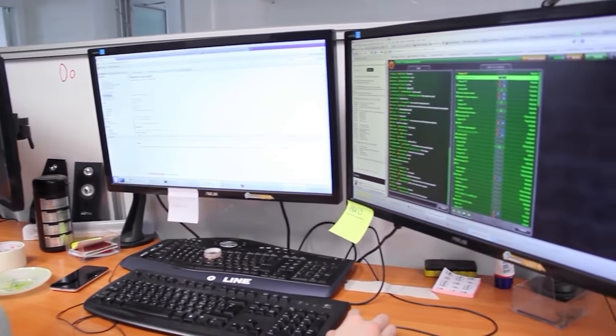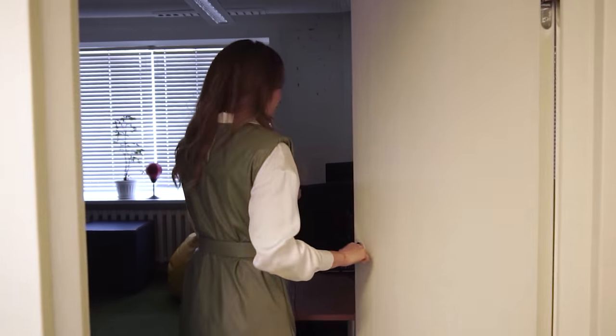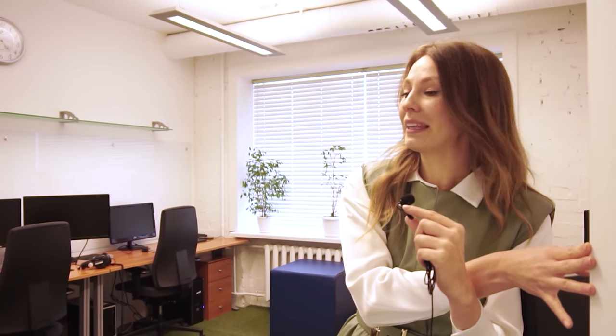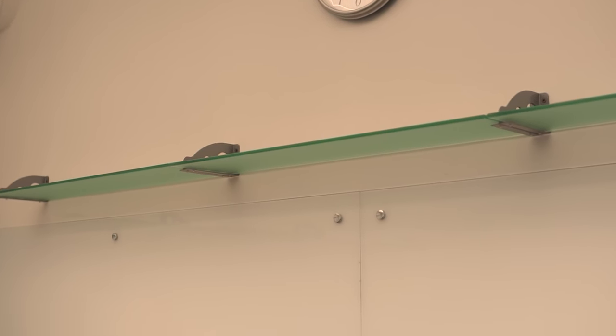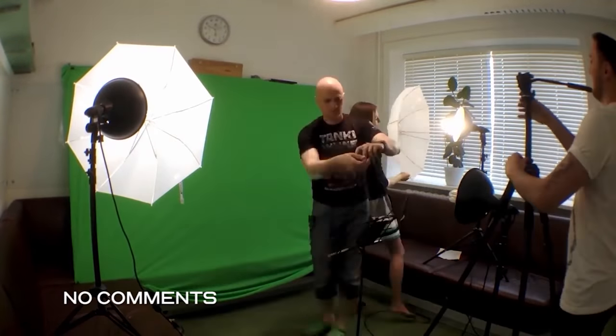Вот эта дверь для меня очень-очень душевная, потому что раньше именно за этой дверью мы снимали видеоблоги. Сейчас я вам покажу, как теперь выглядит наша бывшая видеобложечная. На самом деле, это теперь обычный кабинет — и выдают его только вот эти стеклянные полки. Мы вытягивали зелёнку, придавливали её чем-нибудь тяжёлым, внизу тоже закрепляли за диван — здесь стоял такой большой-большой диван — и писали видеоблог. Лёша, если найдёт, то вам покажет, как это было.